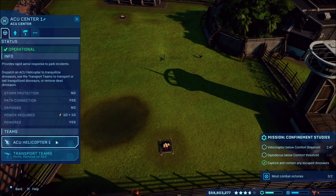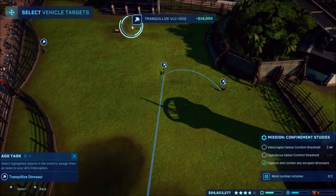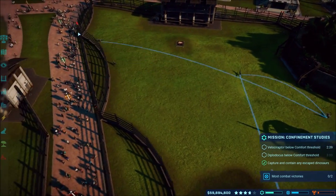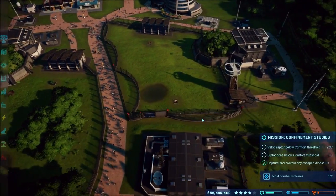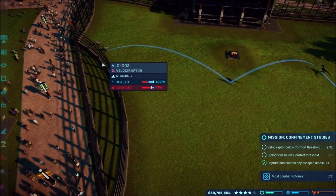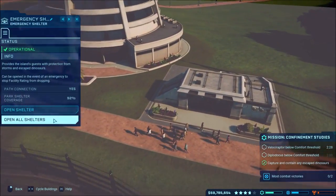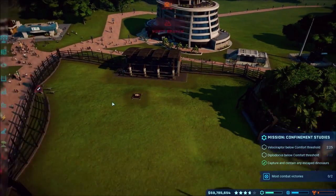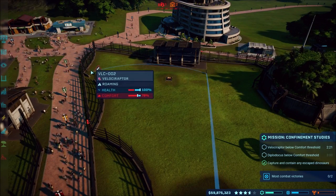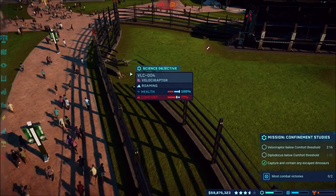I could go ahead and trank all of the non-science ones, because that science one is the one we need to keep. I went ahead and double-layered all our fences so they should have issues breaking out. I got the heavy steel. I forgot to open all the shelters - there we go, get inside people! Hopefully the ranger will trank all but the science one.